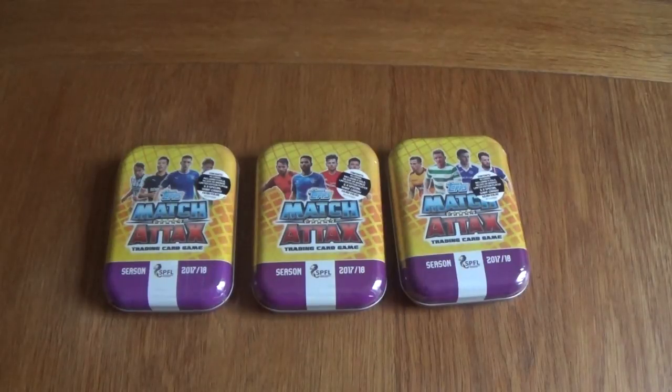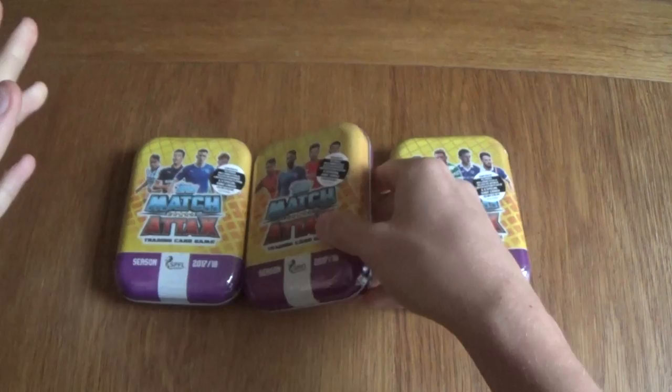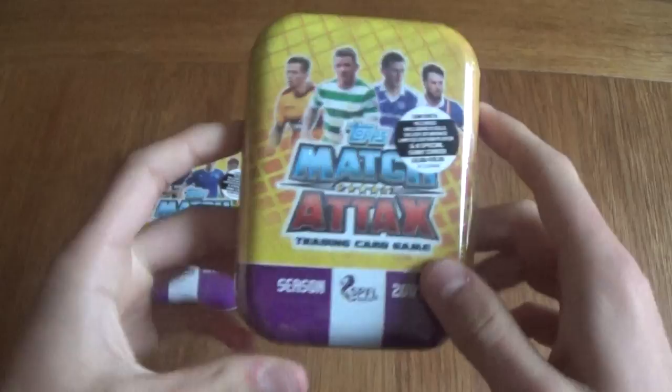Hello everyone! Today we've got the new Match Attax SPFL, the Scottish League. The 2017-18 season is upon us and Match Attax have released the new Match Attax 2018 season football cards from the Scottish League. There are three tin designs and some videos should already be on the channel — there's a mega tin and a starter pack on the channel. Feel free to check those out after watching this video.